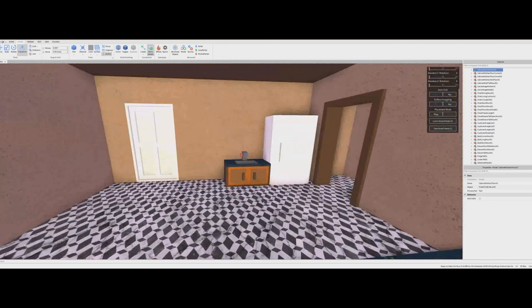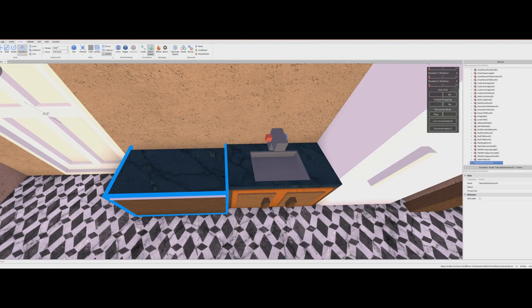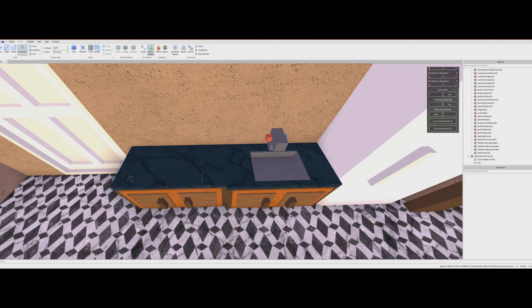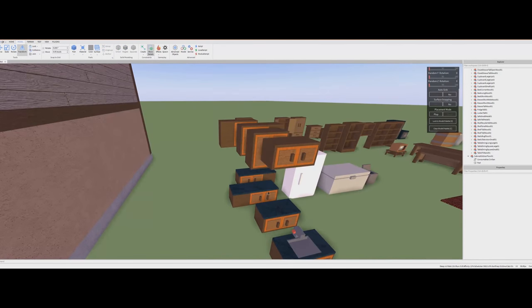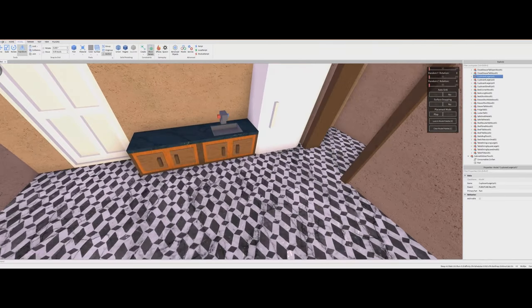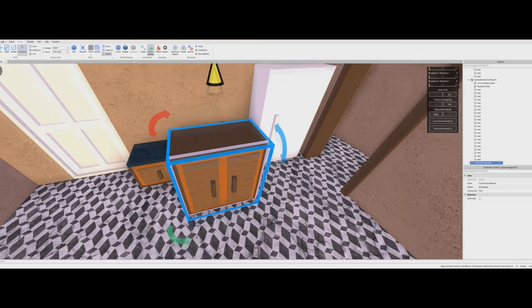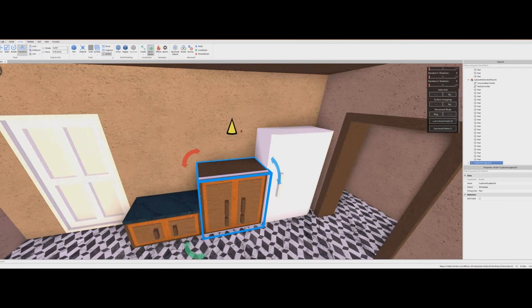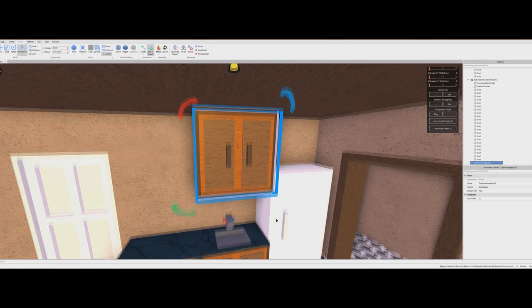Now we're going to place this little cabinet. It seems like they're always rotated the wrong way, so I'll keep that in mind. And we're going to move that into place. Now we're going to take this big cupboard and drag it up to the ceiling. All these cabinets or cupboards are very much full of consumable spawners, so pretty boring. But maybe in the future we'll have more diverse loot.